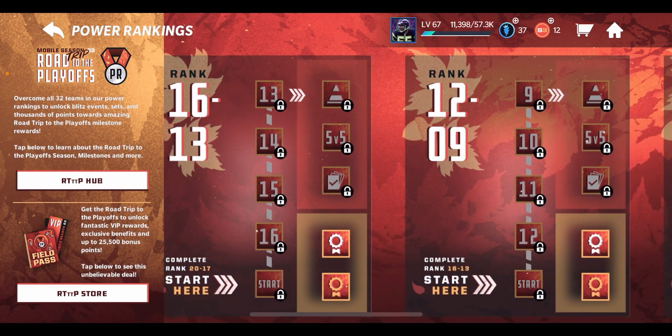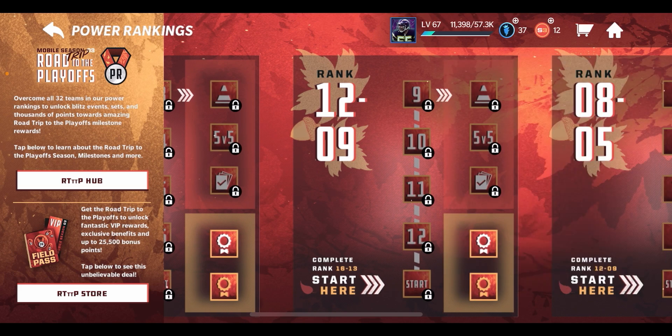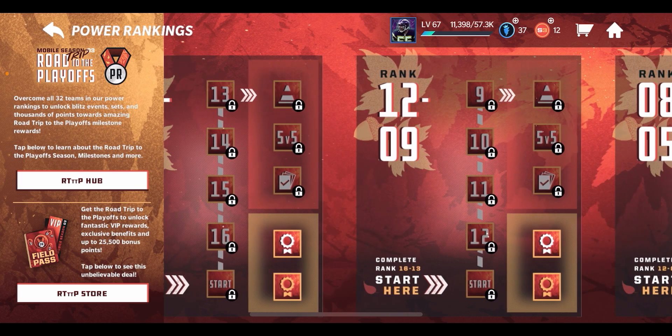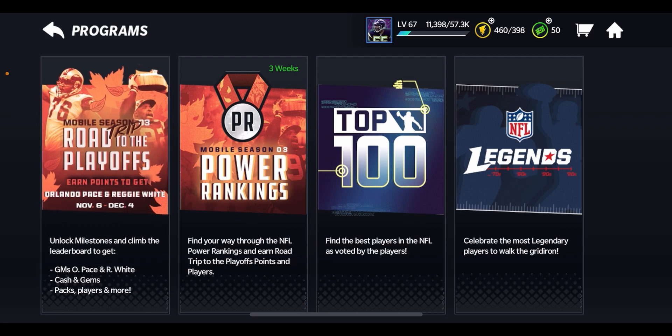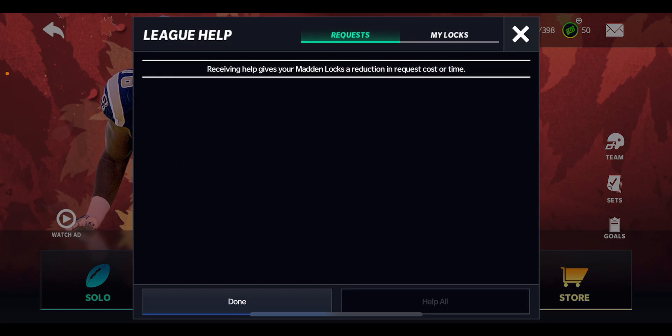For each ranking event — like 32 down to 29, for example — you get 750 Road Trip to the Playoffs points. When you get to 16 through 13 and complete those, you get 1,500 points if you're free-to-play. If you have the Field Pass, you can get an extra 1,500 points on top of that, and an additional 3,000 Road Trip to the Playoffs points as well, which is pretty nice.